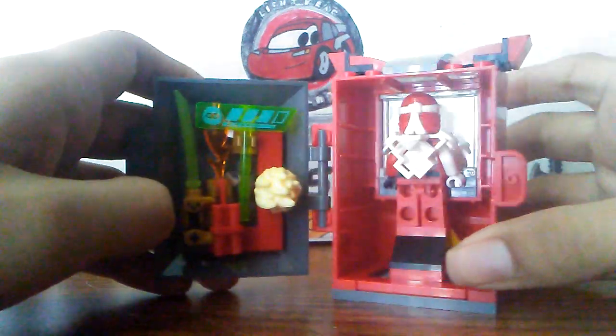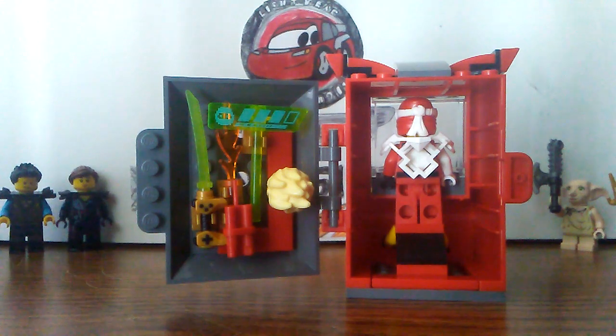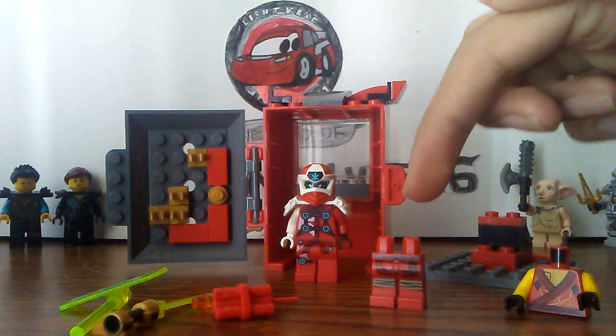Once you open this up, you get all this — and this is all that's inside. Once you get everything out, you get GG Kai and Avatar Kai's torso and legs.